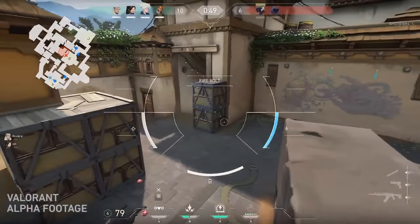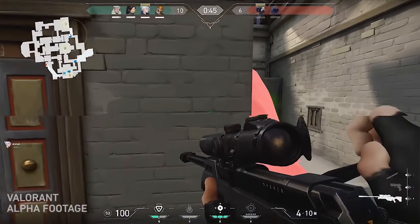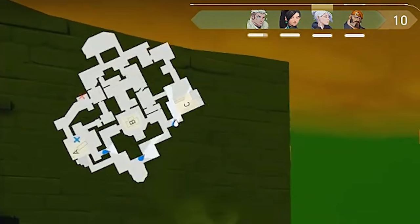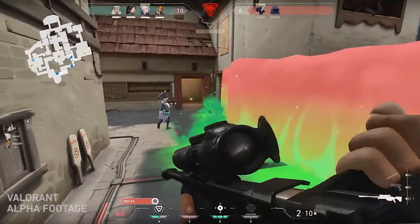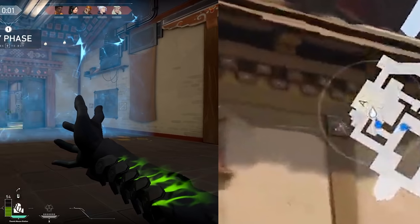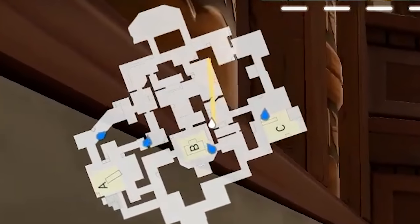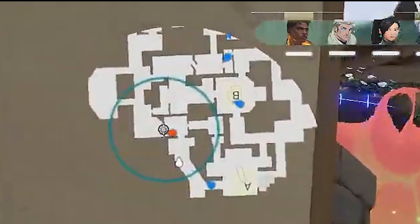The basic takeaway is: currency is used for weapons and armor, abilities are earned directly through actions. Now, in-game the map is shown as either a rotating disc that moves with the player's line of sight or a static layout. There is a sphere around the player's icon that denotes their line of sight, when they will mark enemies on the map, or enemy abilities. Static friendly abilities like Viper's toxic screen are shown on the map for your teammates to see, as well as other points of interest like the spike and smoke grenades.